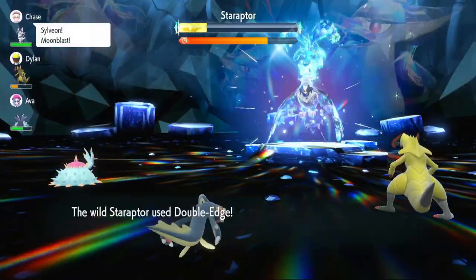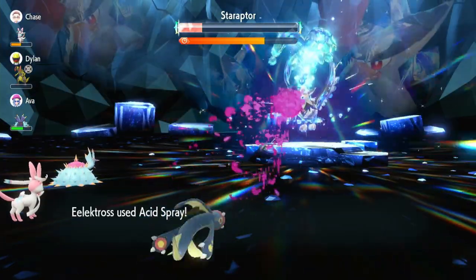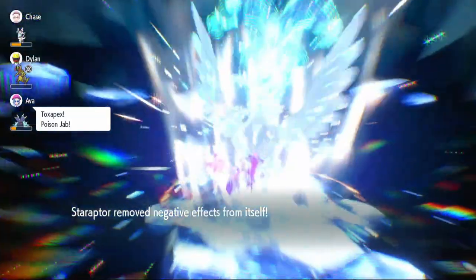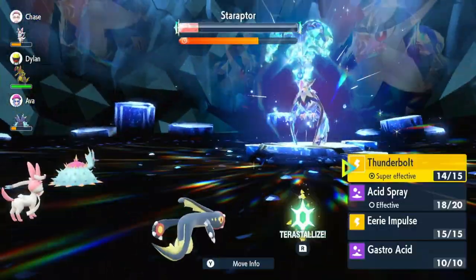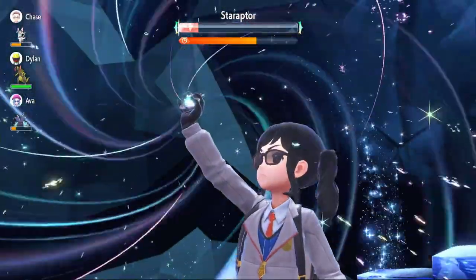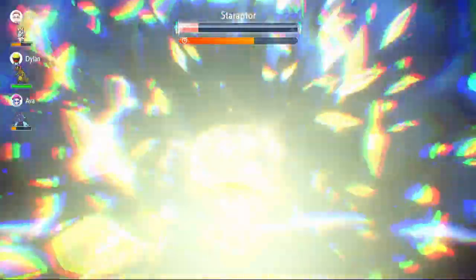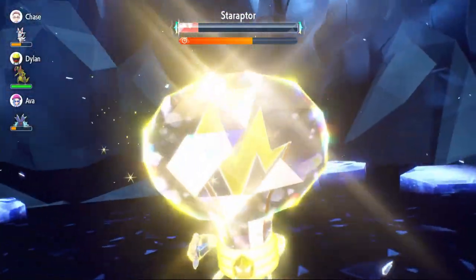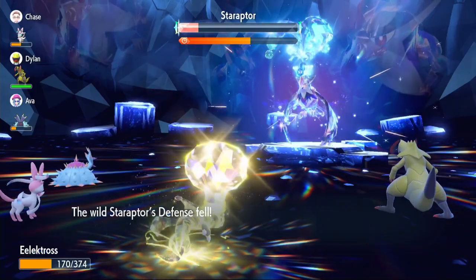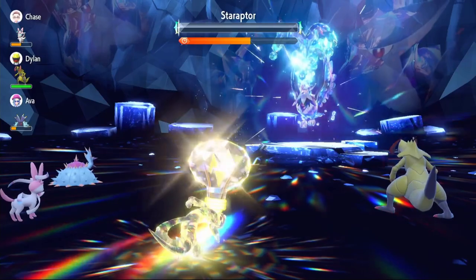It removes negative effects from itself, so we use Acid Spray again — it goes right through the shield. It uses Double Edge — I wasn't aware it had that, and it does a lot of damage. We use Acid Spray to reduce special defense by two stages. It removes negative effects again. We were just using Acid Spray until we got our Terastallize, because while the shield's up you're not doing much damage unless you have Tera. We Terastallize and use Thunderbolt — it'll be a guaranteed two-hit KO, might do it in one.